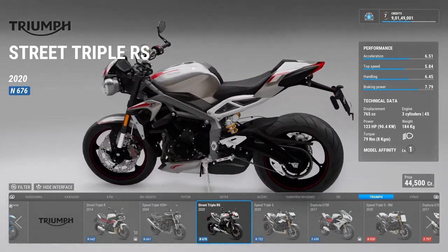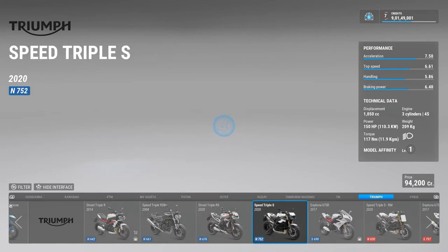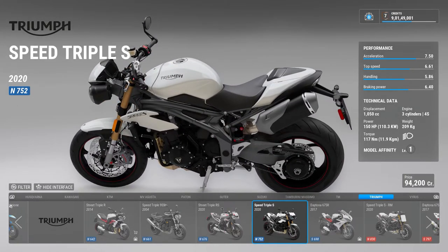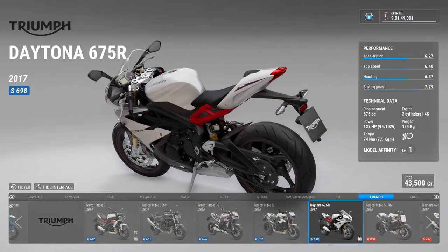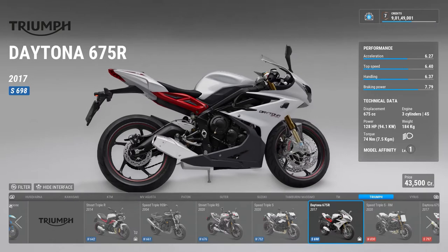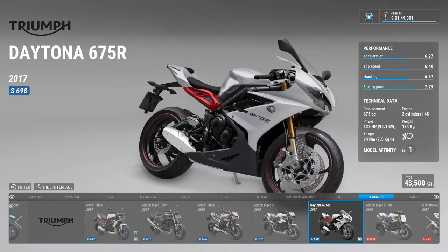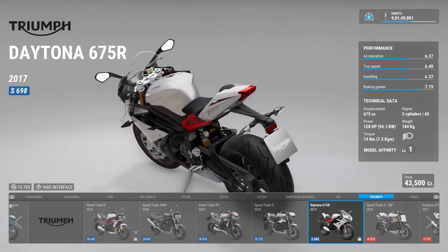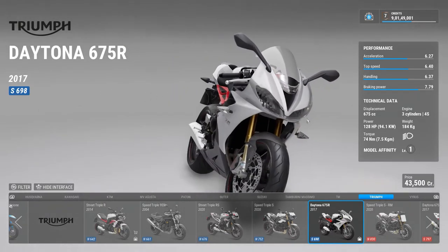The Street Triple RS is 765cc with 123 bhp — they've buffed it up like crazy. Then there is the 2020 Speed Triple RS — the highest version of the naked bike you can get. It's a 150 bhp 1000cc monster. Then there is this dreamy little machine — the 675 Daytona R, with modifiable customizable suspension, Brembo brakes, carbon fiber parts, around 128 bhp. Put an Arrow exhaust on it and it just rolls.